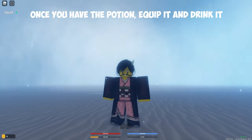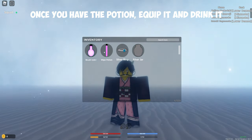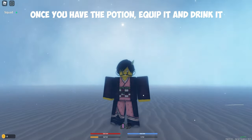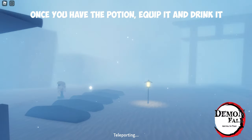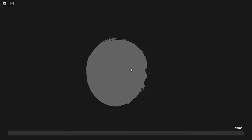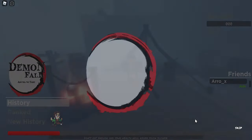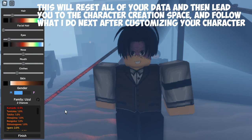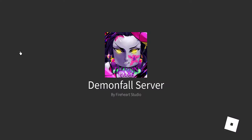Once you get it and you're a demon, just go to your backpack and equip it. I'm equipping it to the Ziki. Now just drink it, and this will reset all of your progress and bring you over to the character customization screen. Basically just customize your character, and you also get three more chances to spend for your family, which is pretty cool.